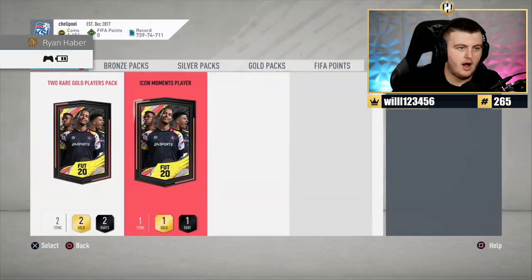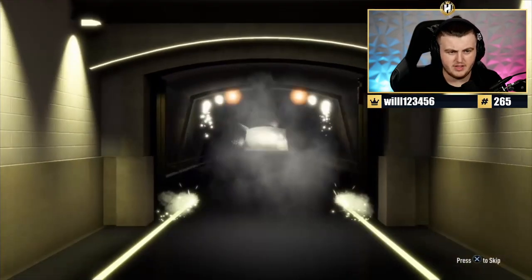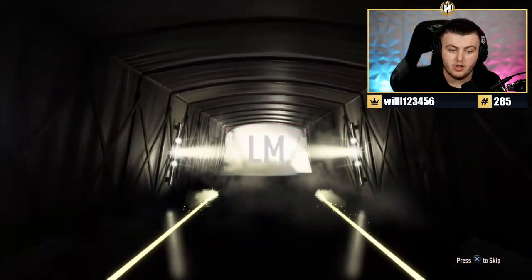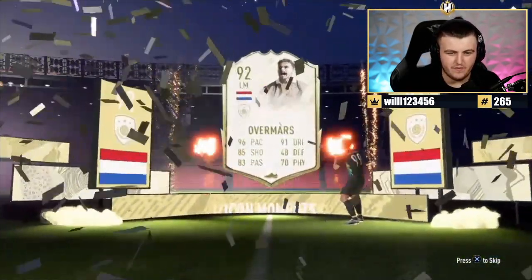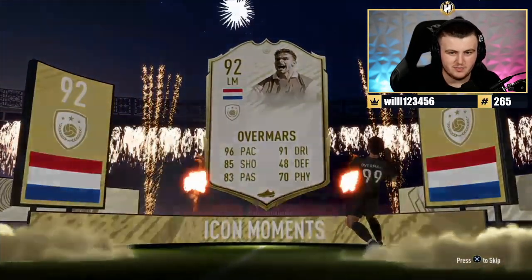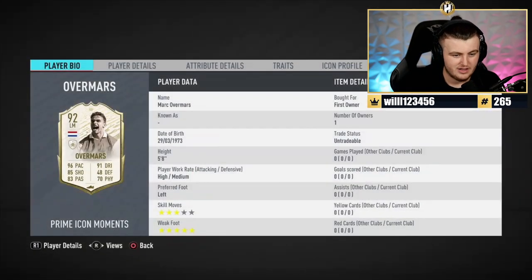Next one — 'Chelipool', I don't know what that means. Dutch center forward, left mid — Overmars. Back in FIFA 19 or 18 this guy was really good with the 360 finesse shot meta, just bang him out at right CAM. He was really good on his left foot, but apart from that with a weak foot — eh.